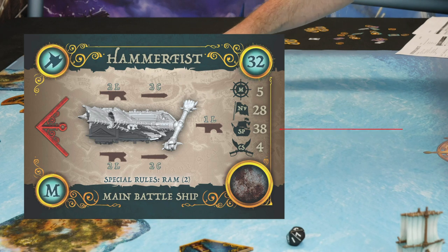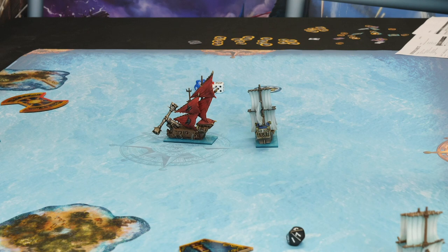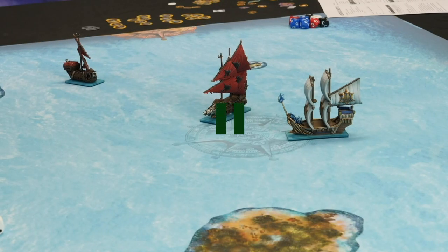My Alowai has 38 structure points, so I'm okay. My nerve is 28. Between the nerve value and total destruction you're crippled — a crippled ship fires half its guns in any one position, has half crew strength in boarding actions, and every time it activates, if a big enough enemy ship is nearby, it must make a nerve test or surrender.